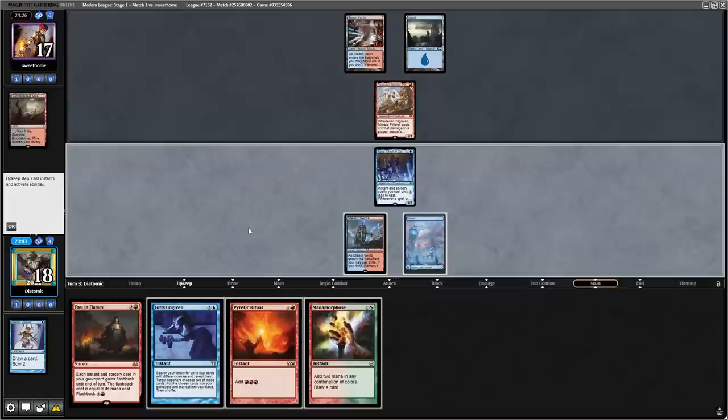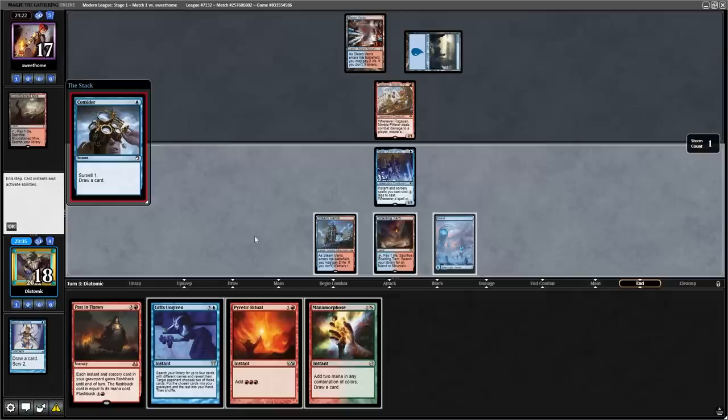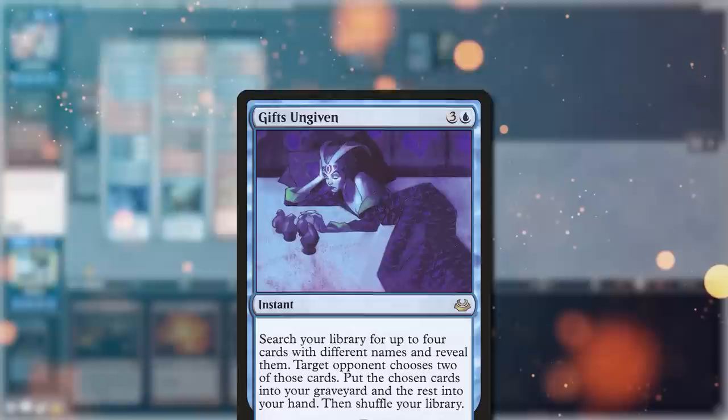To my luck, the opponent just plays their Island and passes back. I highly doubt they're on Merfolk with a Bloodstained Mire in the deck. With a Scalding Tarn off the top and them representing Counterspell, the only play is to hold up Gifts Ungiven on their end step, but I quickly changed my mind when the opponent cast a Consider — so now we can cast Gifts Ungiven in response, and they'd need a Spell Pierce instead of a Counterspell to stop us. Fortunately, they don't have interaction and it resolves.